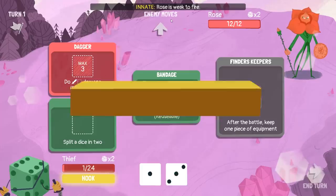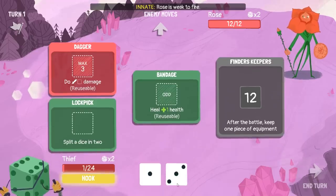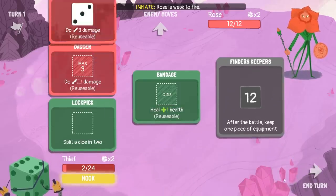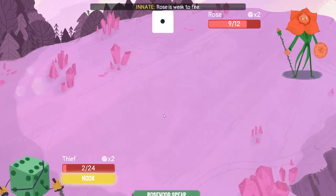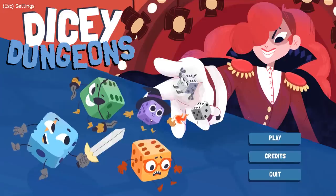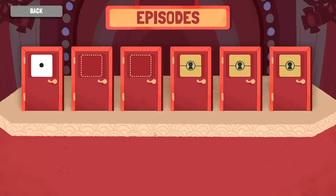For his moves — enemy moves: rosewood spear. Yep, there we go. Let's try that again.